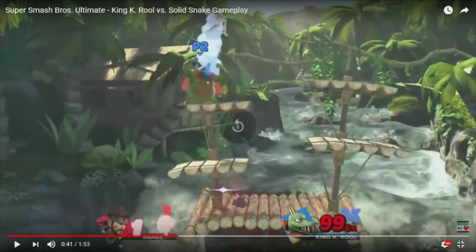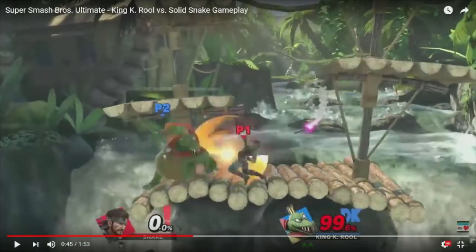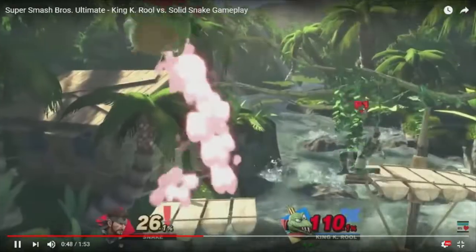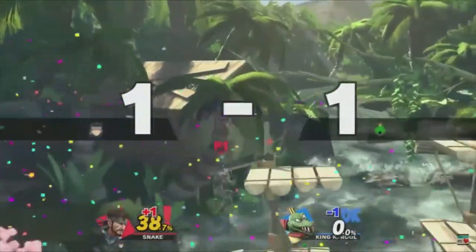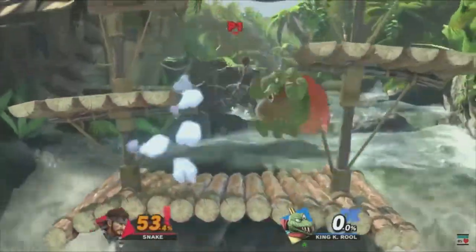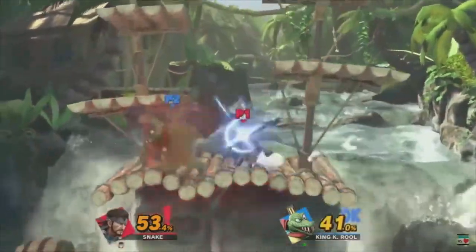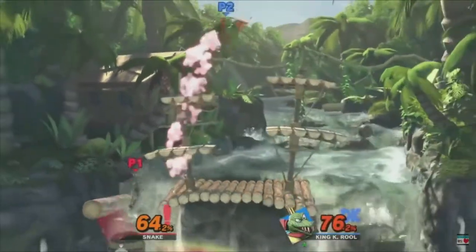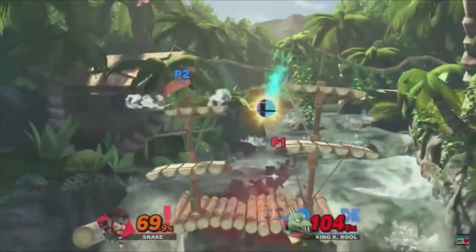Did you guys see that grab range? K. Rool confirmed to have a really good pivot grab. That can mean a lot of things — if K. Rool has really good throws, that can be extremely dangerous. Now you're going to see the up throw — brings right to the top platform, and he can follow up after. Also, this Nair you're seeing here — that's a Dedede-style Nair, which is really good. His up throws, his Nair, all his moves look really good. That crown launches at an angle that looks like it's going to combo. And the crown comes back and spawns right on top of his head — he doesn't have to go fetch it. The crown comes back to him no matter what, basically.